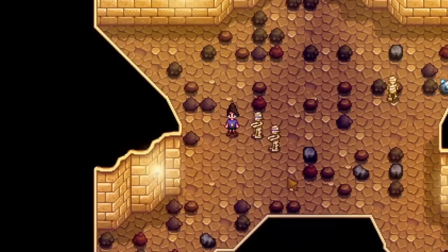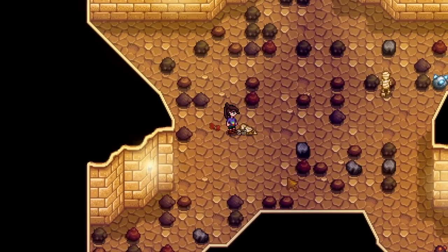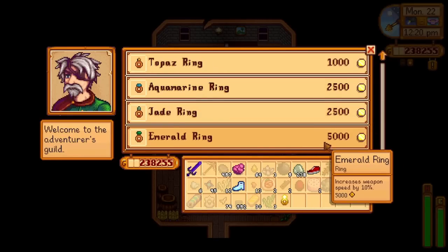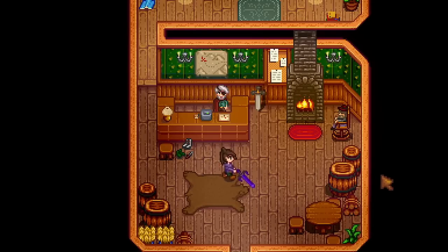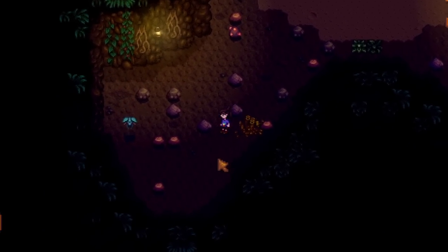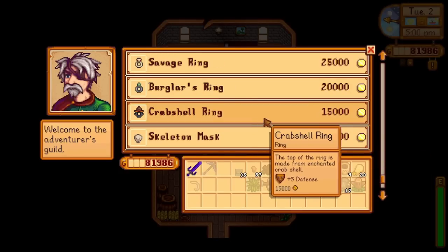Every time you get hit by a certain enemy, that damage they do to you will actually go back to them as well. Then there are rings you can purchase over at the Adventurers Guild. Some really good notable mentions include the Emerald Ring, which increases your weapon speed by 10%, or the Aquamarine Ring, which increases the chance to critically strike an enemy by 10%. In my opinion, some of the best rings are obtained when you complete certain goals for the Monster Eradication Goal within the Adventurers Guild.